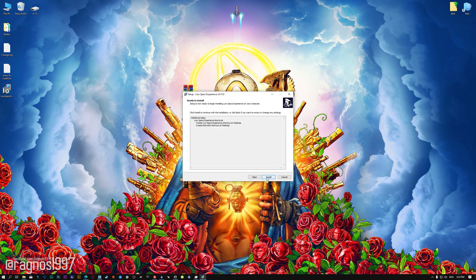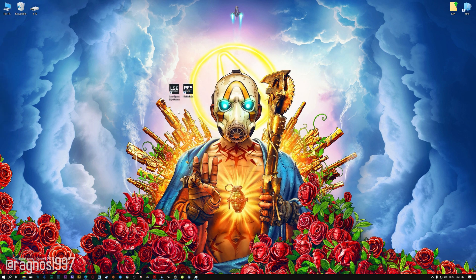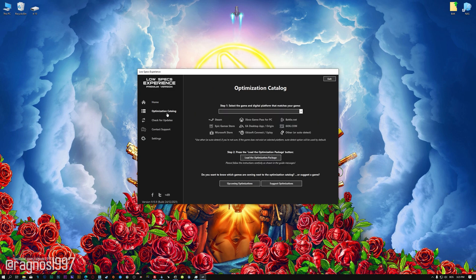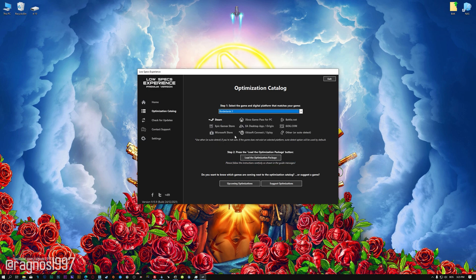First of all, start the installation process for the Low Specs Experience. Once it's done, start it from the newly created Desktop shortcut and select the optimization catalog. From the top of the menu, select the applicable digital platform and then select Borderlands 3 from the drop-down menu. Once that is done, press Load the optimization package.